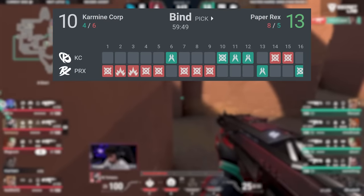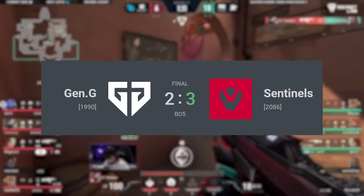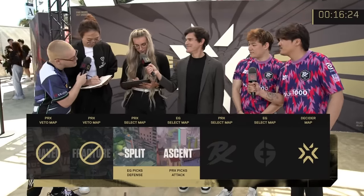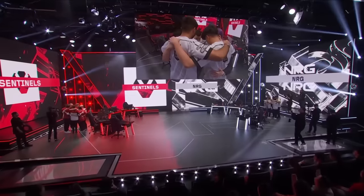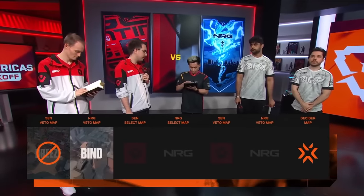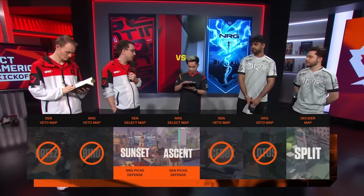Almost all pro Valorant matches are a best of 3 map series, so whichever team wins 2 maps first takes the game. But in major finals, like in Sentinels vs Gen.G, it becomes a best of 5. They decide which maps to play using a pick-ban system, where each team bans a map and then they pick from there. To see how this looks in an actual match, let's use Sentinels vs NRG. Before the match began they did map picks and bans — Sentinels banned Breeze and NRG banned Bind. Then they picked the first two maps, Sunset and Ascent, then they each banned one more map, leaving Split as the middle ground and the final map of the series.